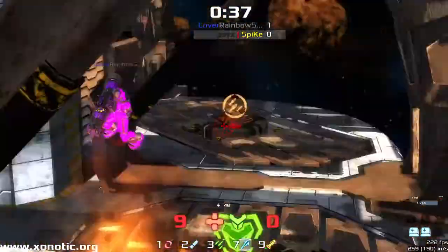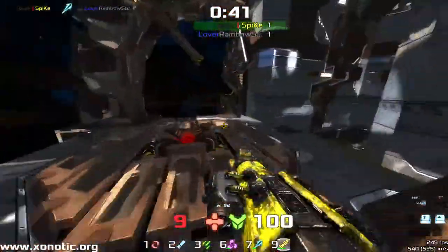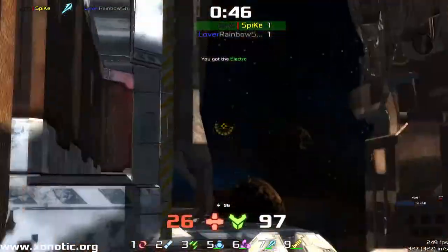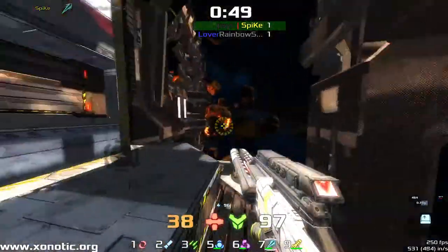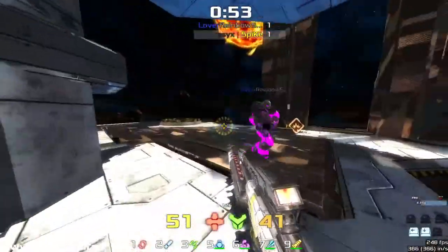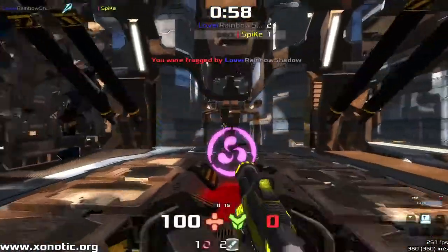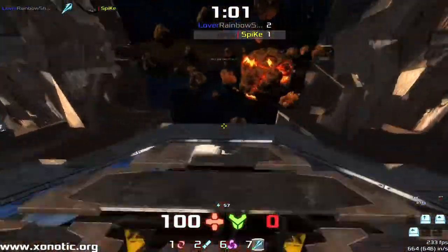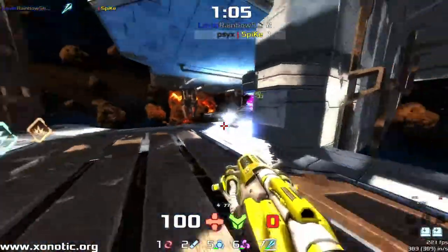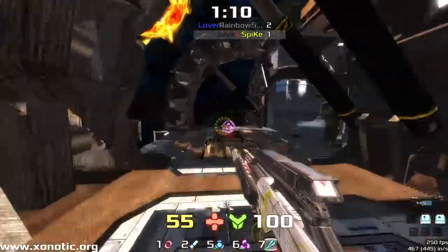Even if he doesn't believe in his abilities here, he should. That was a beautiful shot — he's only got 9 health right now, but there are certainly a lot of little healths around this map you can pick up if you need them. Rainbow coming up behind, managing to get the hit onto Spike, but not enough knockback to knock him off the edge. Spike takes the very dangerous route around but can't quite land the shots to make it stick.